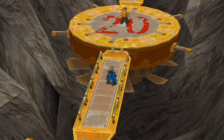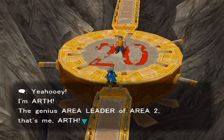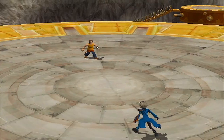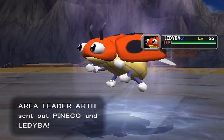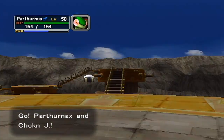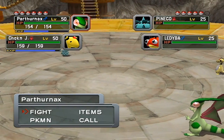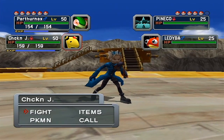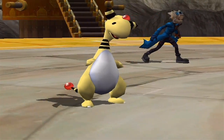Alright guys, we are back and it's time for battle number 20, area leader Arth. He's pretty chunky - look at those hands, way too big. This guy's a little bit higher level than Vander but still not too much - they're around level 25, about half our level still. It really doesn't matter who you send out. This guy uses mostly grass type, so if you just send out a fire type you'll pretty much kill his whole team.